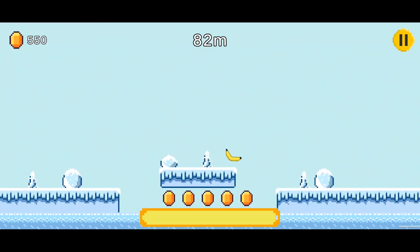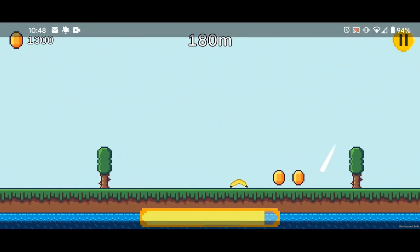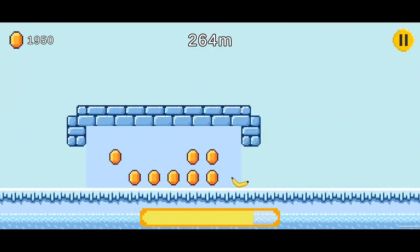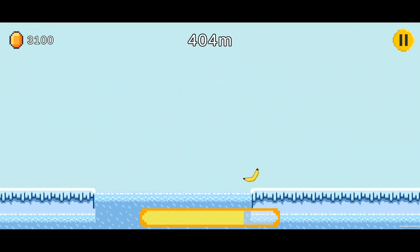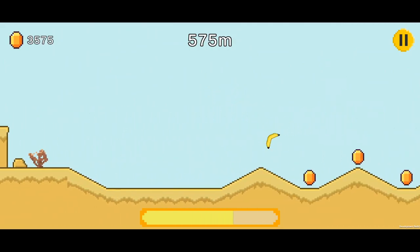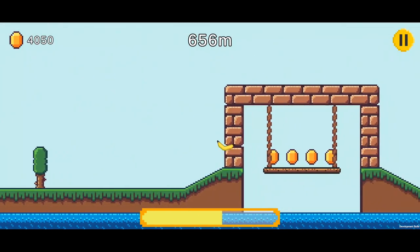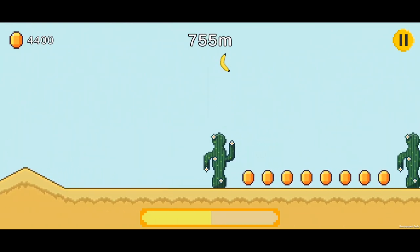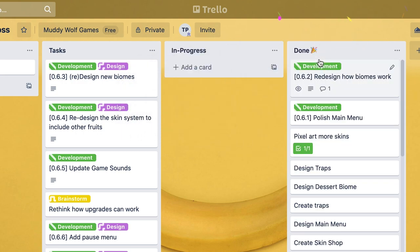I started off by changing everything into chunks and assigning all chunks a biome. When you load a new chunk, it will randomly pick from a biome and choose three to five different chunks in the same biome and place them all together. So as you go through, you'll be in a snow area, then change to a plains area, then a desert area, and so forth. I then built a chance system so I can assign different probabilities to different obstacles spawning — more difficult ones spawn a bit less, and in later stages they spawn a bit more. With the biome system completed, I moved that into the done column in Trello.